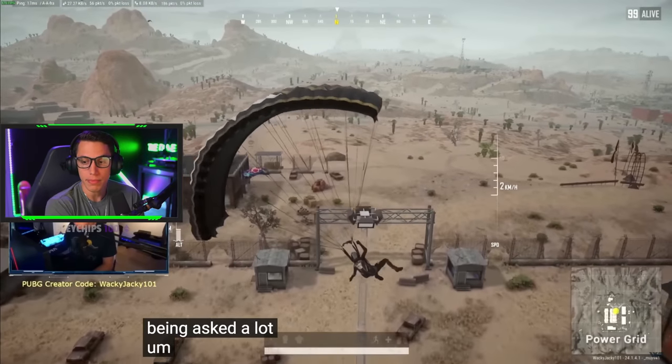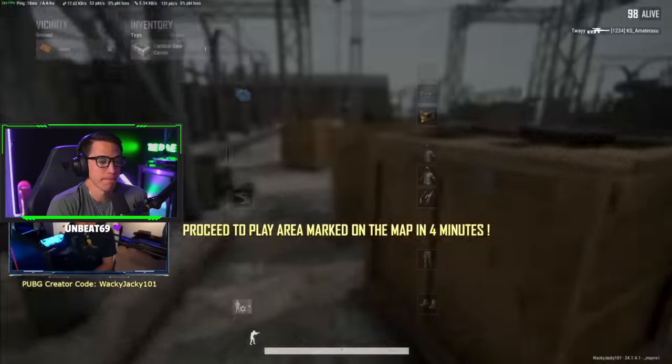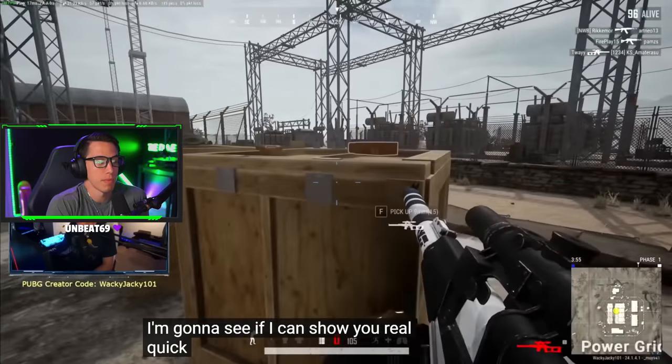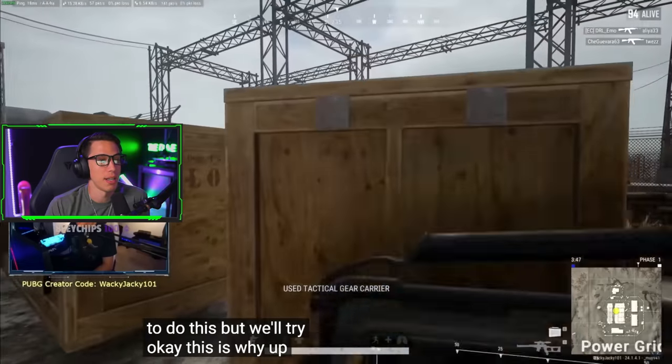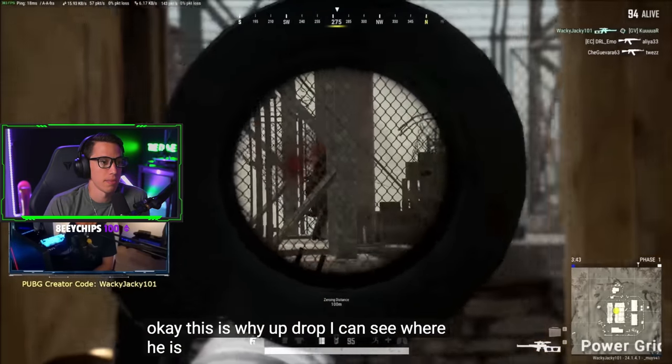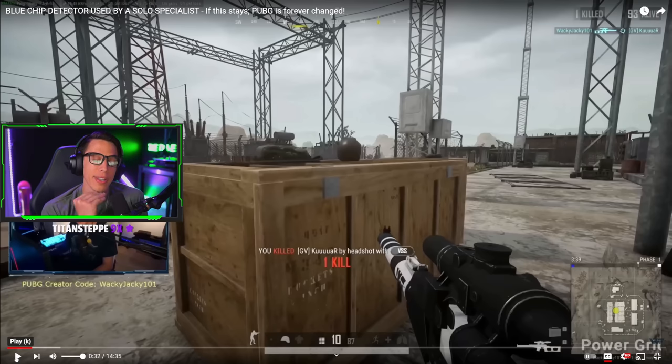Right off the bat there's a hot drop kill using the Blue Chip Detector. The hot drop is where you'll see the biggest benefit of the detector for sure, but also when you land at a hot drop you're going to have a really good idea of where people are anyway and where you need to rotate. He got a quick kill there, but honestly WackyJackie probably would have seen that person even without the Blue Chip Detector.